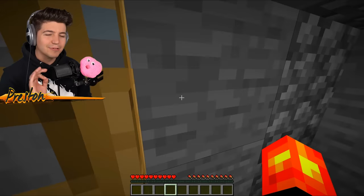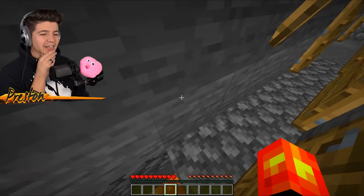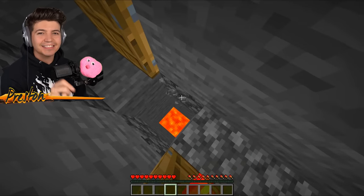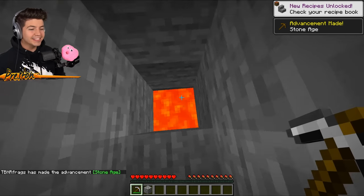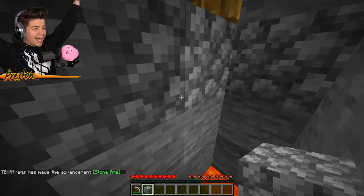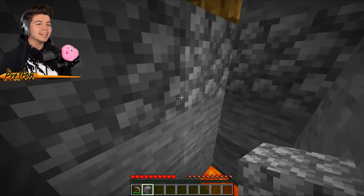I need to mine some blocks so I can spectate this. Before he falls in the lava, the last thing I want him to see is my face. This is perfect — he's gonna walk through, fall, and oh my gosh I'm savage. Can I get some savage comments down below?